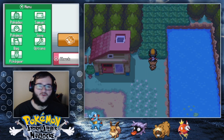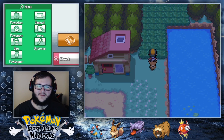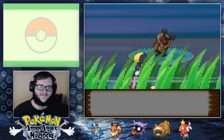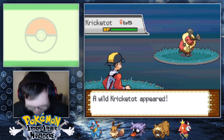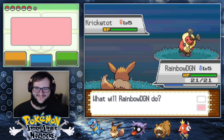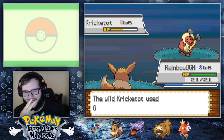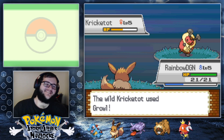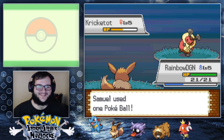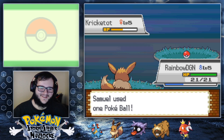My guess is either a Hoothoot or a Poochyena. There's also a Spinarak on this road — I'd be down for a Spinarak. We got a Krikatot! This is a Drayano romhack, and I have no idea if he changed Krikatot or Kricketune. If it's kept the same, this is probably the most niche encounter. But we're going to rock with it.